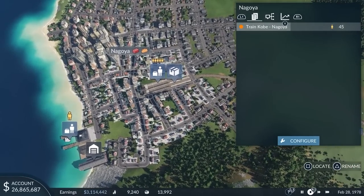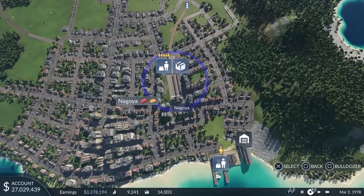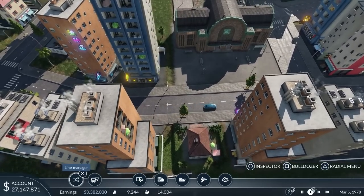People outside of this area are not able to walk to the station and can't use the connections offered there. Therefore, to further increase the town's reachability number, we need to extend the reach of the station.